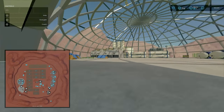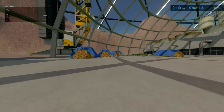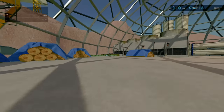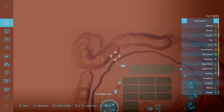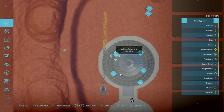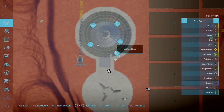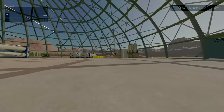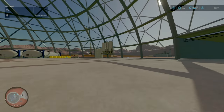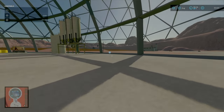Here at the main central hub, you've got your bell silos and sell points. You have your workshop, dealership, spinnery, and another dealership. To get your vehicles, you go over here and click on that tab over there.